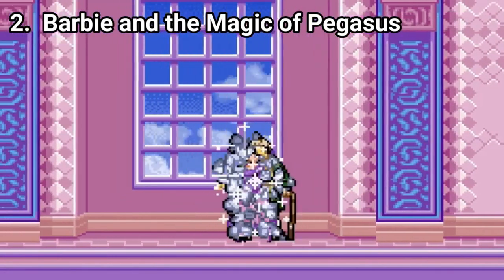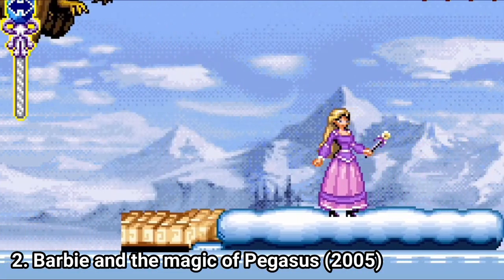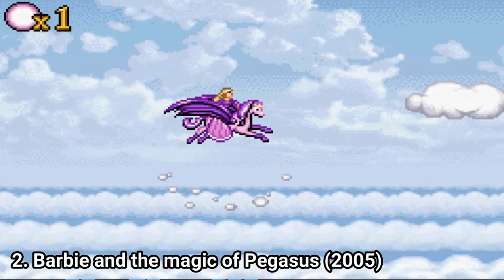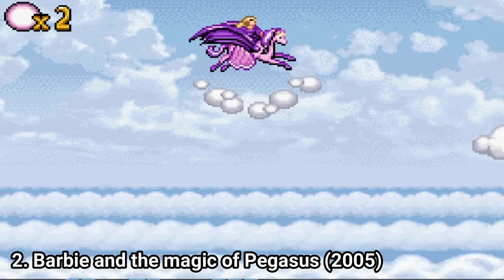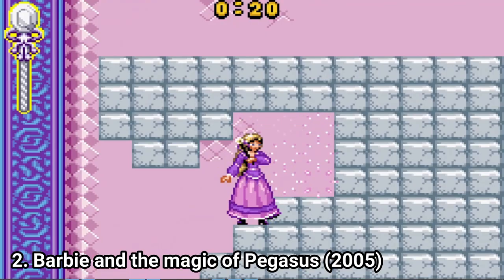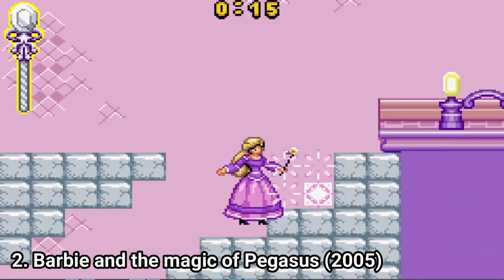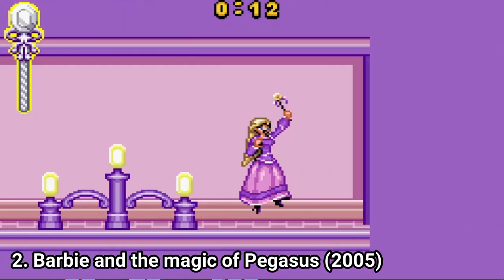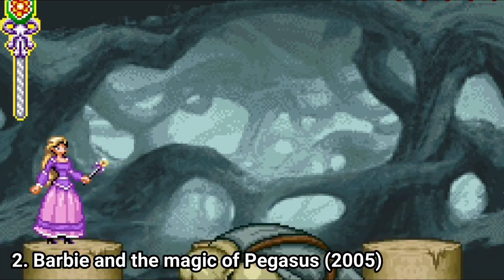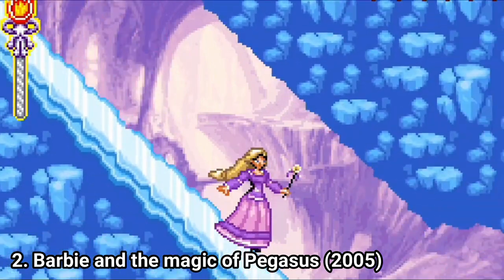There are 4 worlds to explore, each with 3 levels, and there are also some boss battles. In arcade mode, you can play 8 minigames, though those 8 minigames can be split into actually 2 minigames — 4 Pegasus levels and 4 Wand levels, each with their own variants. Barbie also has 5 costumes you can unlock and dress her in. The game is great, I had fun playing it.